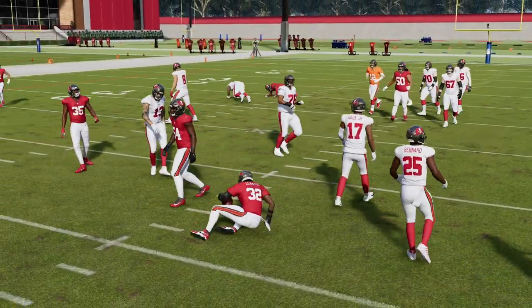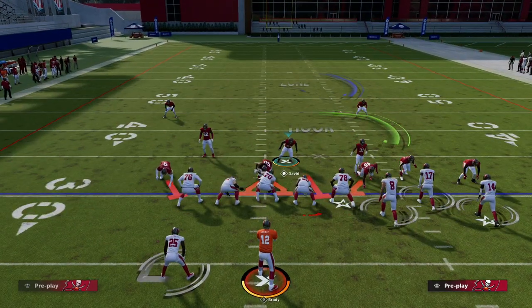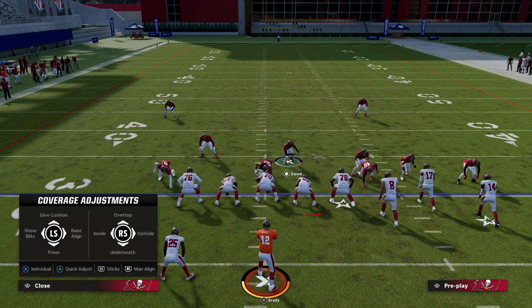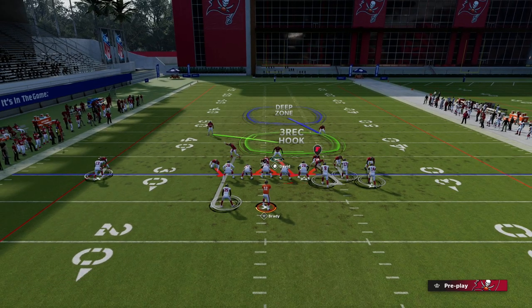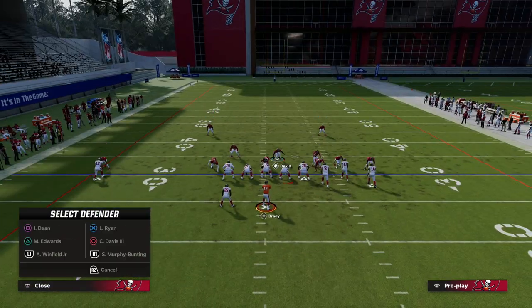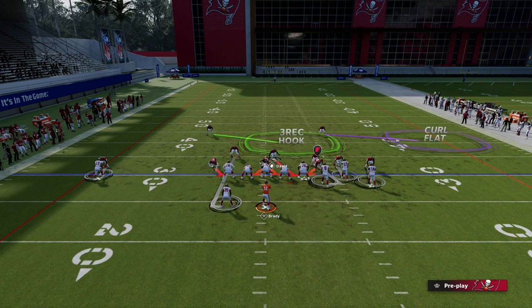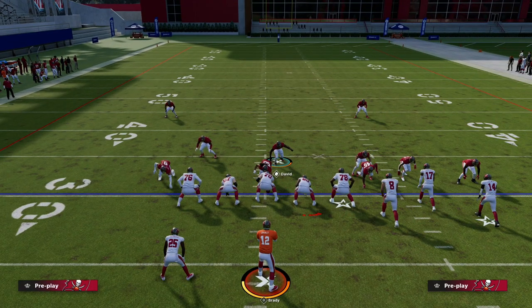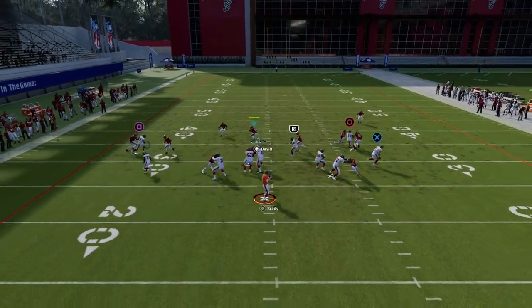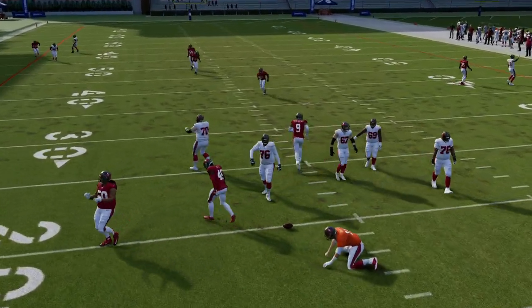By using shading, you want to experiment based on tendencies. The general recommendation: if they're attacking you to the inside and you can't handle it, shade inside. If they're attacking you to the outside — which most people do this year because your user is in the middle of the field — shade outside. This makes this coverage probably one of the most locked-down coverages in the entire game, because your help is in the middle, and you have zones that can help take stuff away. There's really not much open.